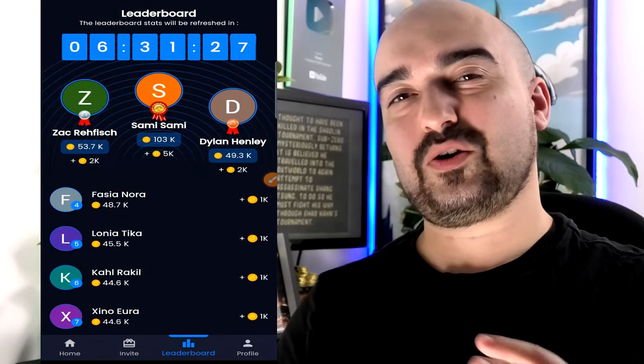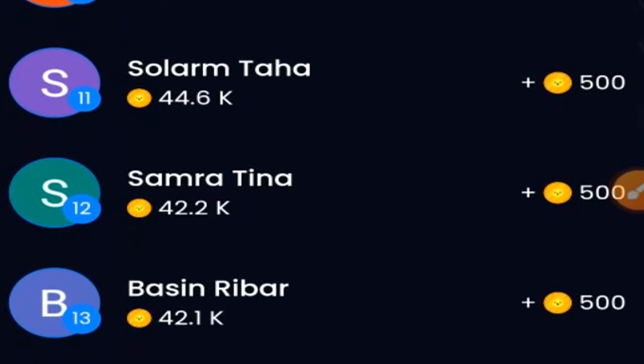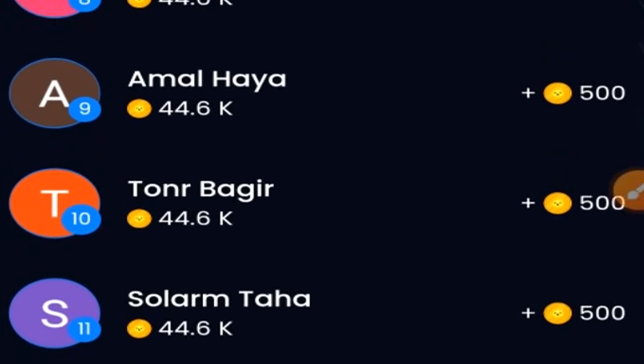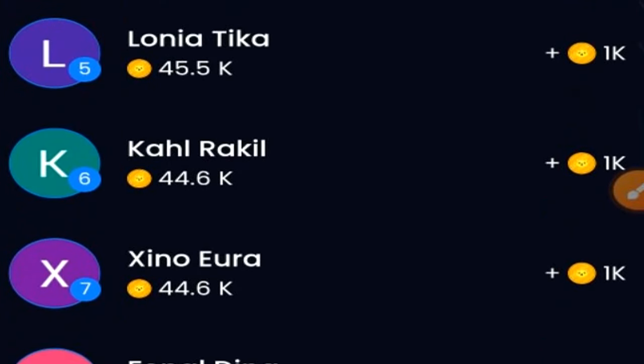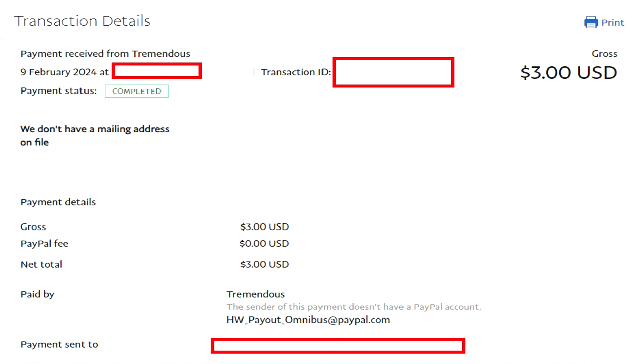Cash Panda also has a leaderboard system with daily rewards — the more coins you generate, the higher you can rank against other users to win prizes every day. When I last withdrew on Cash Panda, I was paid within 24 hours straight to my PayPal account in USD currency without any issues or even verification. Very happy with that.